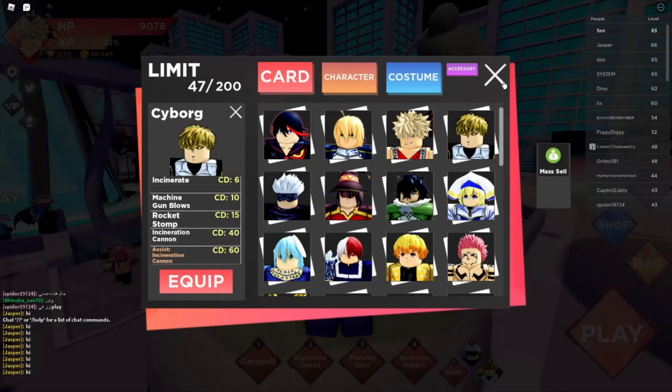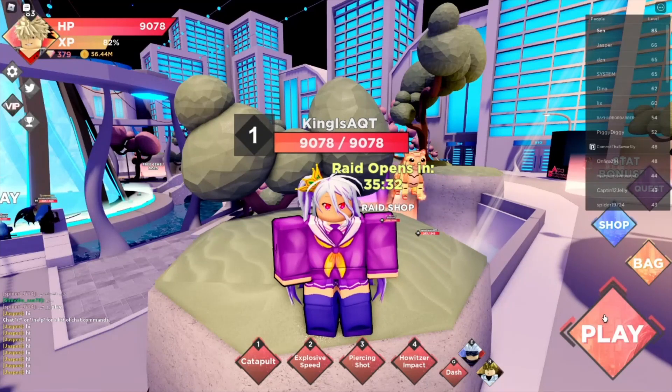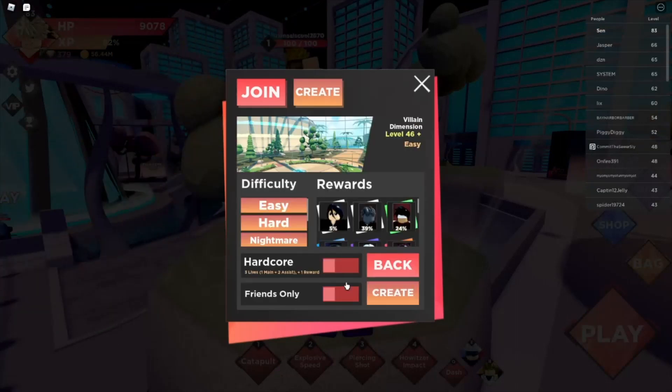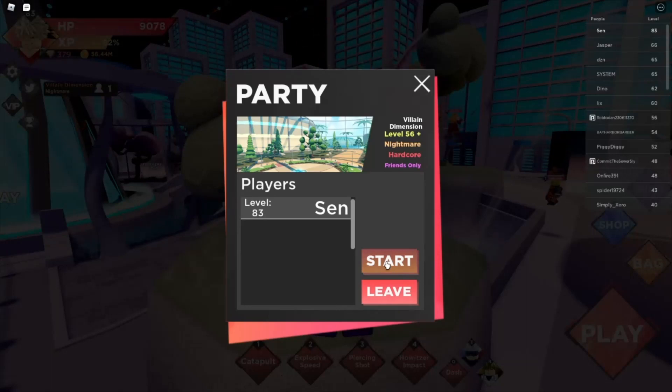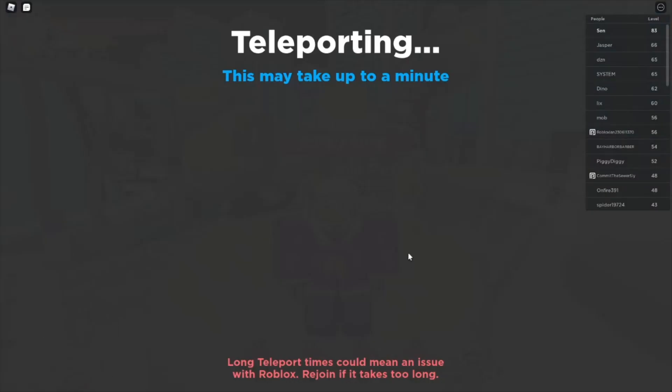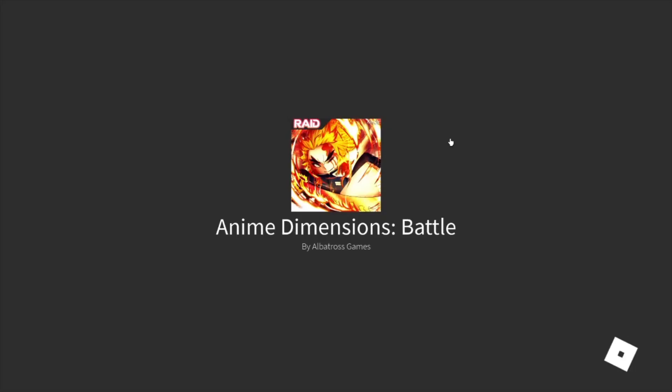You grab Bakugo with Gojo as your first assist and Genos as your second assist. The reason for that is there's something called the reset meta — on the ones before you had to reset after killing the first boss and then reset before the second boss, but for this one you only want to reset before the second boss because it's just faster to run Bakugo or Ryuko throughout the whole first part of the dimension and then use Gojo to clear the boss, because Gojo is goated.